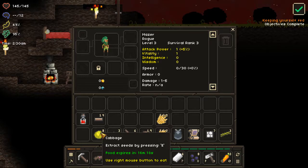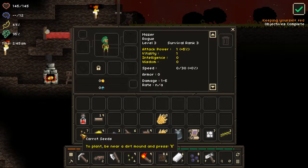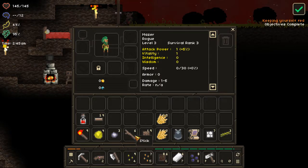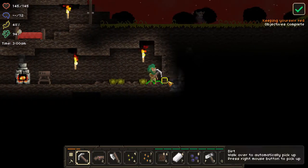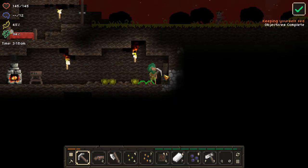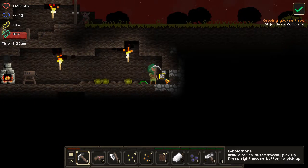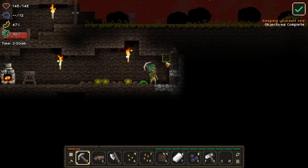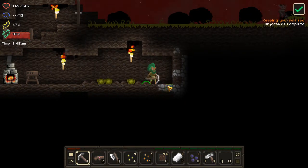Basically, whenever you have food you extract the seeds using the letter E, so we get more cabbages and carrots. You almost always get more seeds than you put in — one carrot could generate up to three or four seeds. You can actually level yourself up to get more seeds per extraction, which is super cool.